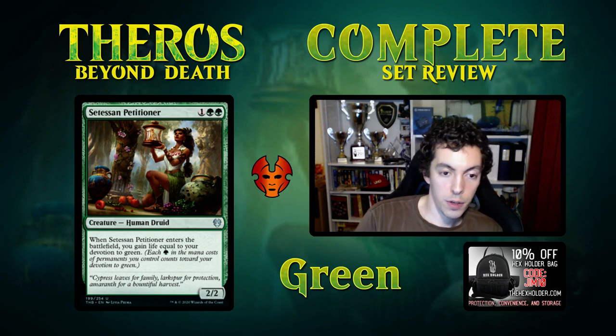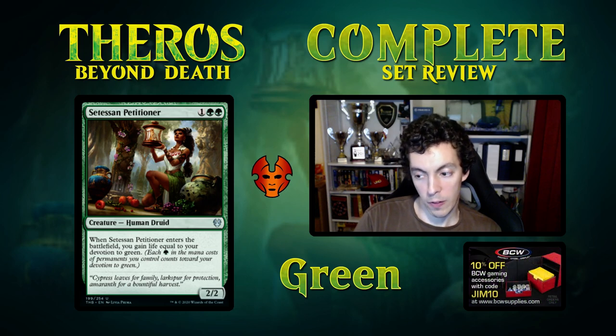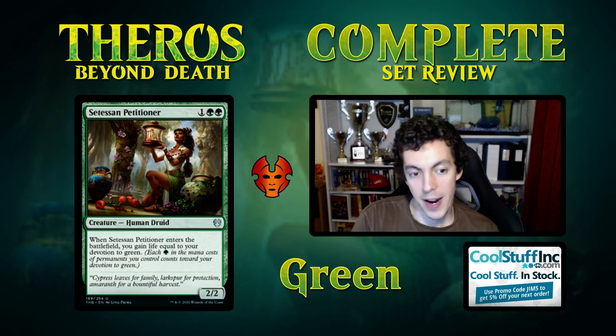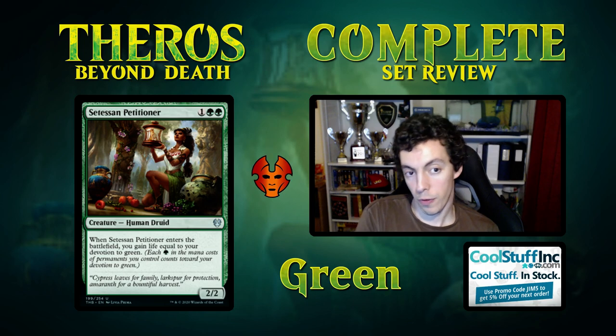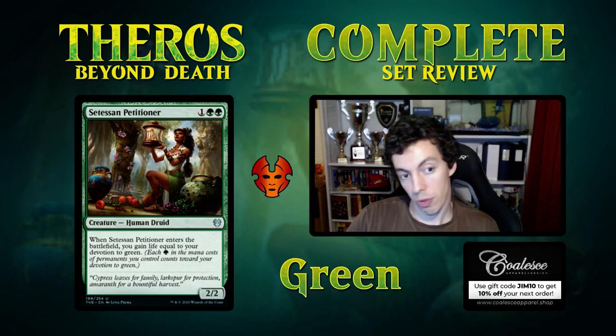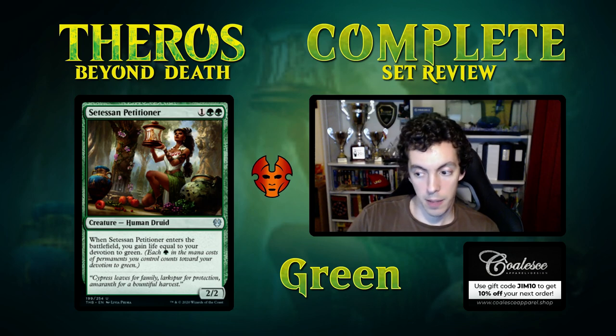Petitioner — one green for a 2/2, comes into play gain life equal to your devotion to green. This is a sideboard card. Comparable to Nylea's Disciple but on a more relevant part of the curve. If burn decks are a thing, this is a card. This card is better in Constructed than Nylea's Disciple which is a 3/3 for 4, and worse in Limited than Disciple because a 2/2 is worse than a 3/3. Okay in Limited as a sideboard card, but in Constructed, keep an eye on it if burn is prevalent.